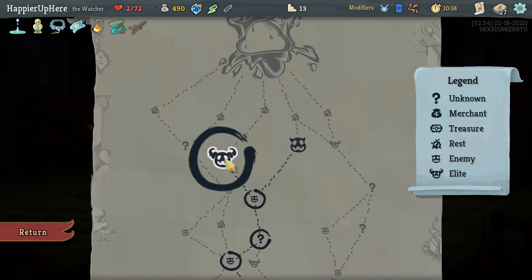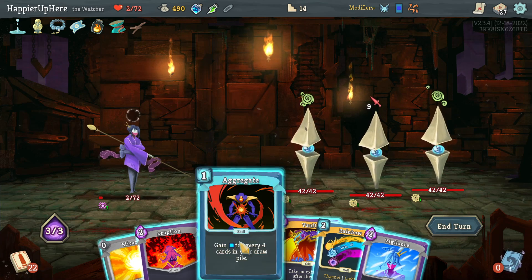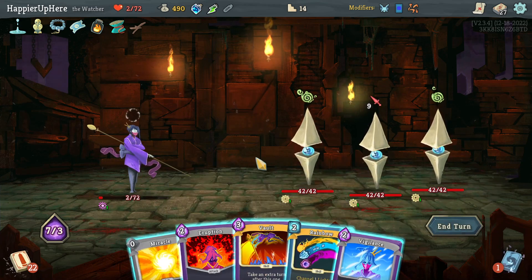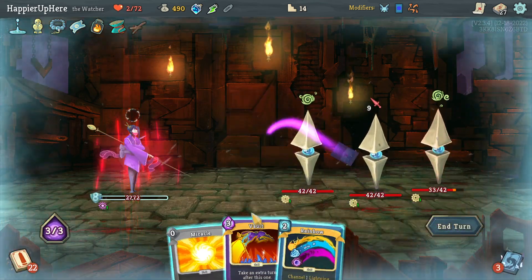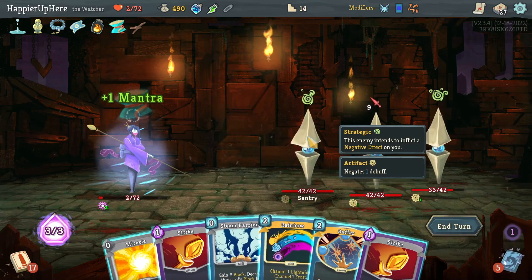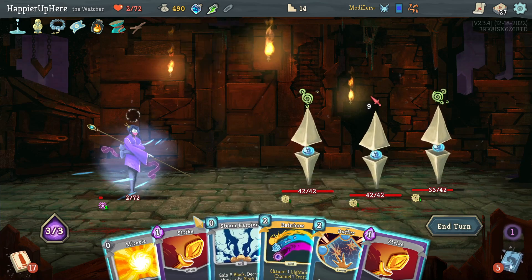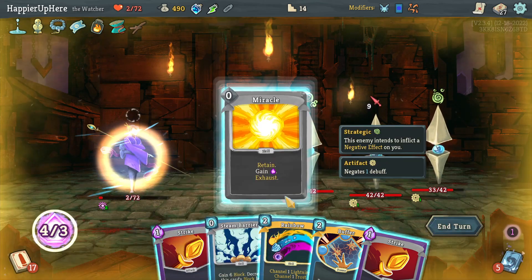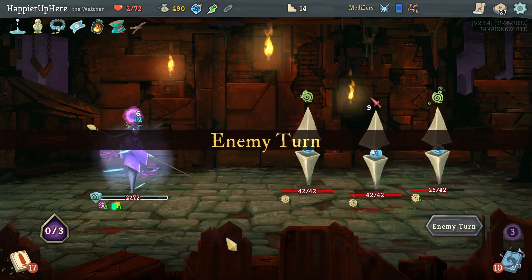Only 2 HP - that's gonna be tough, especially with the Regret. Let's do Aggregate, then Eruption, Vigilance, Vault without the Rainbow. There's the Buffer - I might need that for the Regret, although I might need it this turn too. Let's do Rainbow, Buffer, and Steam Barrier. Somehow I have to defend next turn as well.